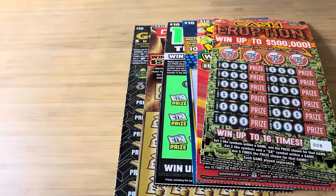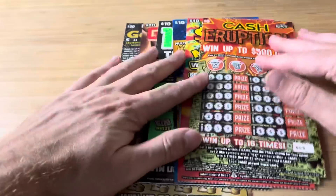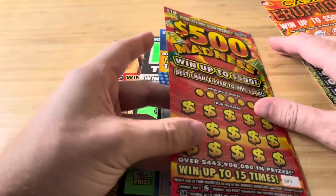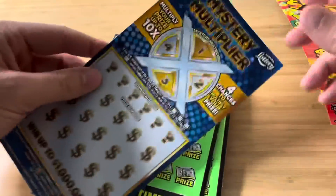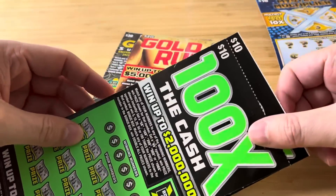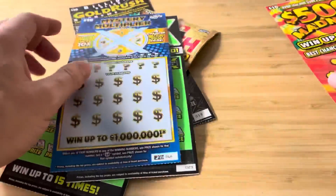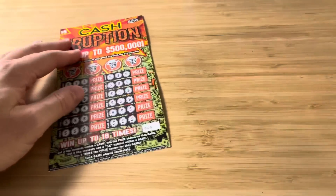What's up everyone, it's Andre. Get rich or die scratching. So today I have a random session — just a bunch of random tickets, $110. I got two of the $5 Cash Eruptions — shout out to Jessica who I gave the cash to, she picked them for me. Two of the $500 Madness, one of the $10 Mystery Multiplier, two of the $100X the Cash, one Gold Rush Limited and one Gold Rush Supreme. Let's freaking get lucky, baby.